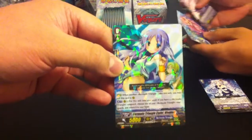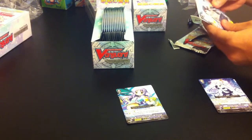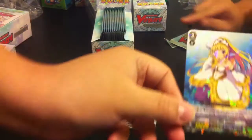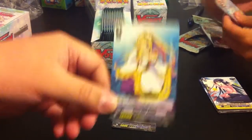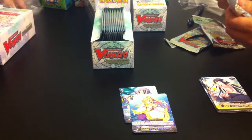This card is probably going to be a power card for Bermuda Triangle. Counterblast one, you gain 3,000. It's your generic beatdown. The starter for Riviera is also here.